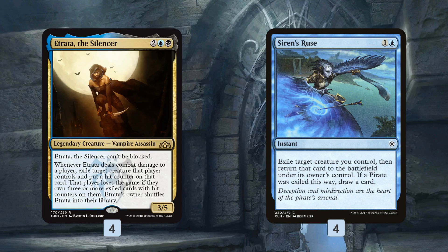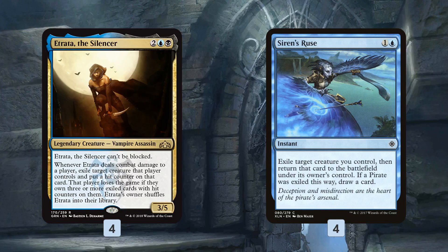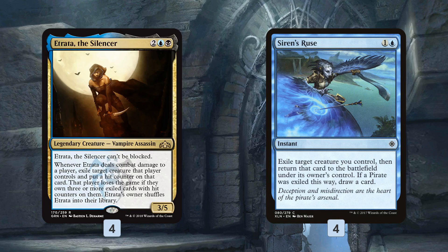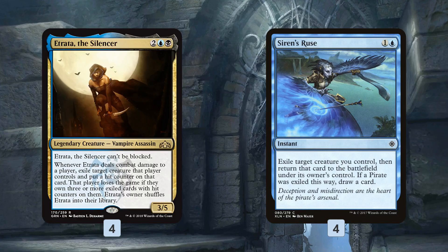Siren's Ruse is a two-mana instant that blinks a creature you control - you exile it and return it to the battlefield, and if it's a pirate you draw a card. The trick here is when we attack with Etrata and hit our opponent, we put a trigger on the stack that says exile this creature, put a hit counter on it, and shuffle Etrata into your library. With that trigger on the stack, we blink our Etrata with Siren's Ruse.